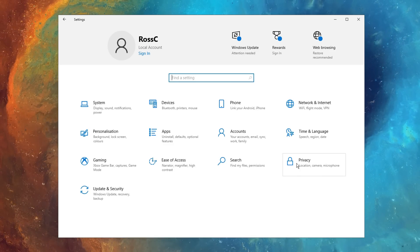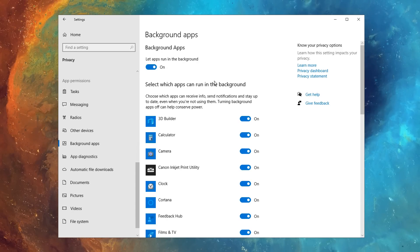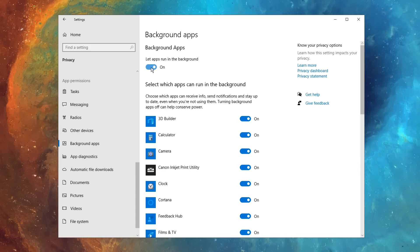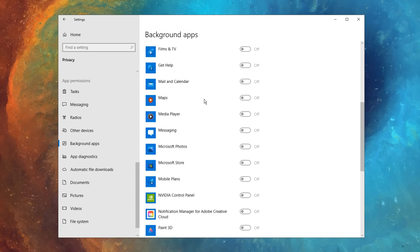Finally, if you go back into settings then go into privacy, under the background apps setting right here, you can go ahead and turn all these off, as these take up system resources and may impact your performance. So disabling all of them will basically improve your performance slightly, which is what we want.